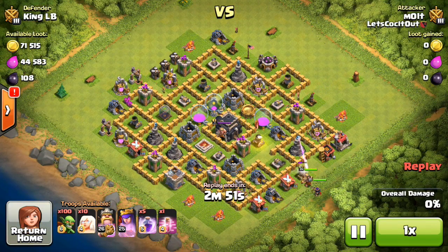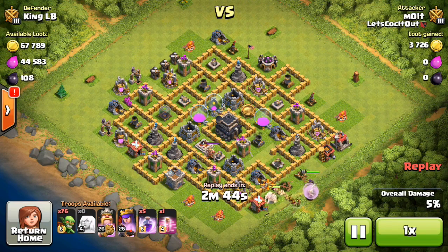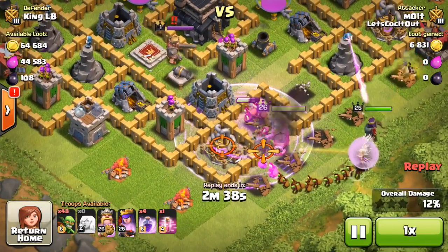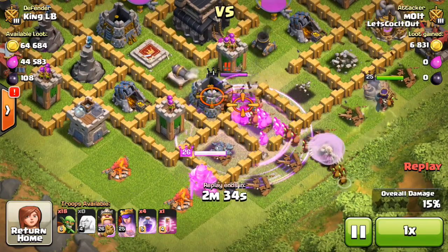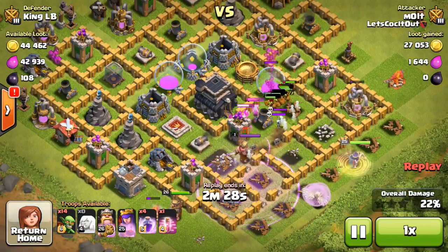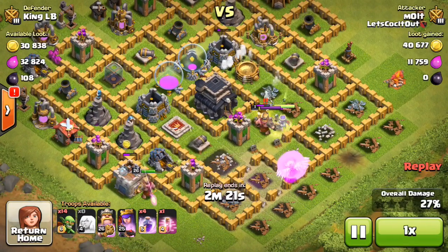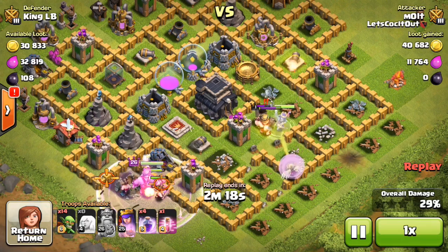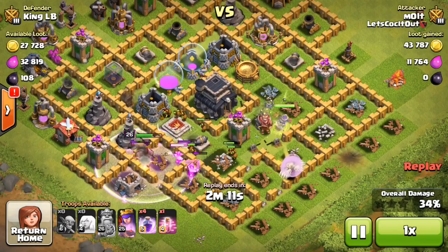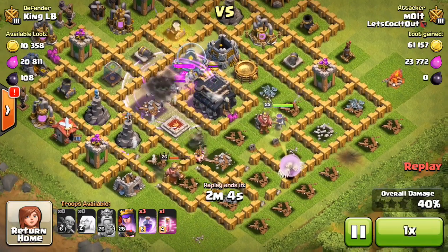Here's the first attack against Mr. King LB. His base is so rushed — look at this thing. The bad thing about Rush Get Crushed when I find bases like this is when they have a lot of different compartments. I drop off my heroes just to act as a wall for my goblins, but the healers don't focus on the goblins, so they all just die. I drop off the rest of the goblins down here — they're still going to do work, especially with the rage spell to keep them going.